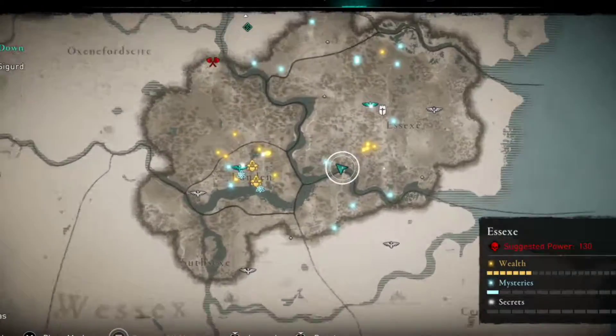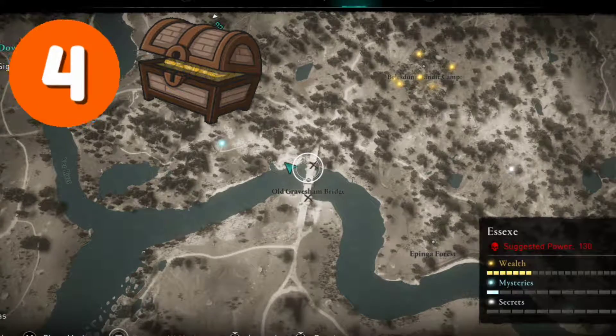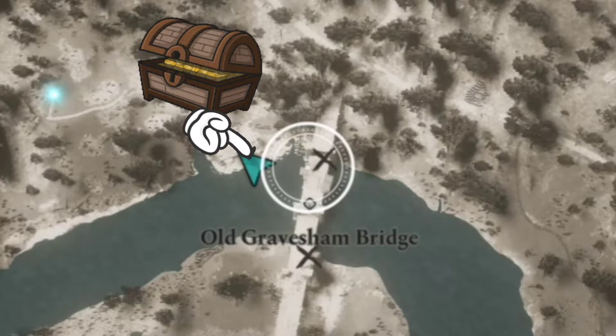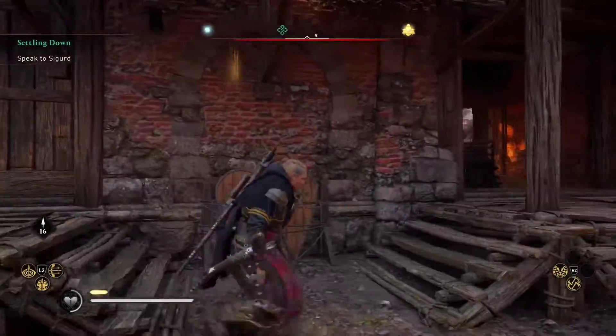Today we're going to look at how to get four different treasure chests around Old Gravesham Bridge, starting with the house just west of the bridge on the north side.